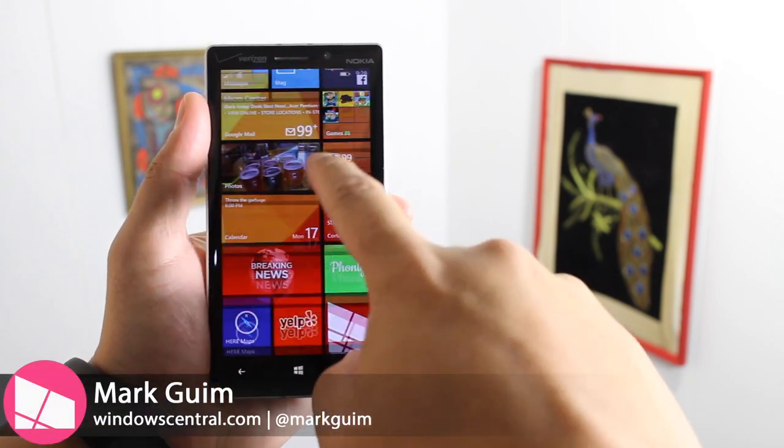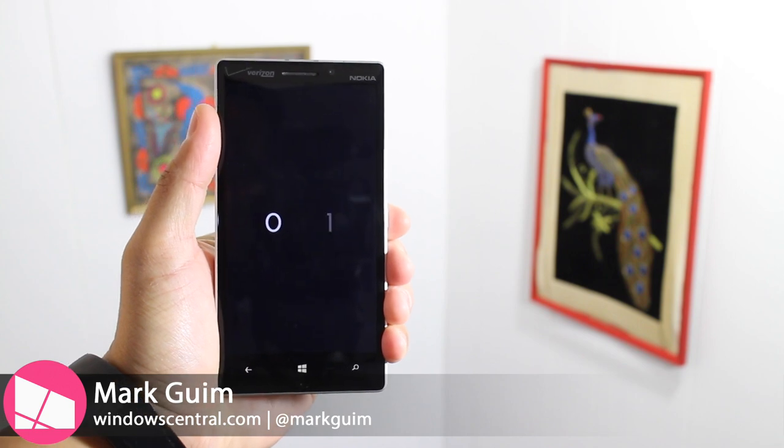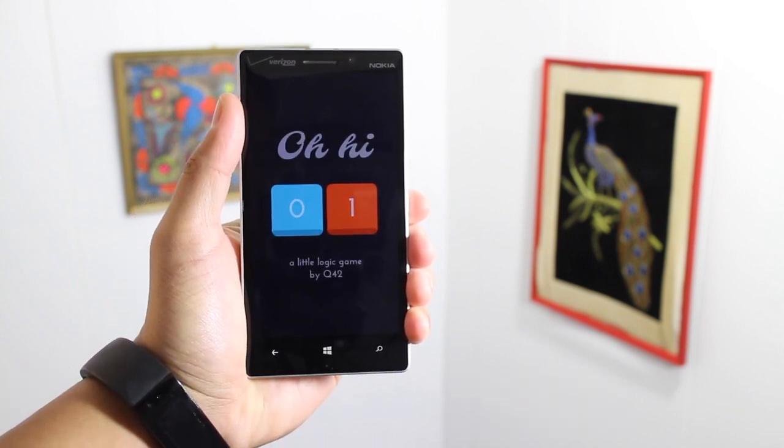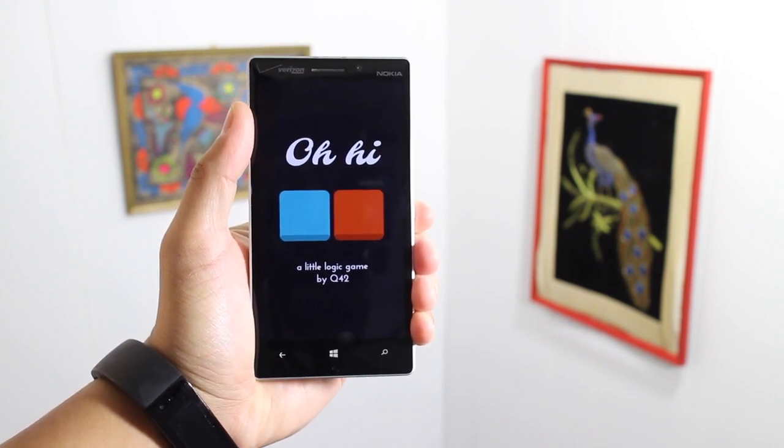Hey everyone, it's Mark for Windows Central. In this video, we are playing Oh Hi — it's actually spelled 0-H-H-1. It's a free puzzle game available for Windows and Windows Phone devices. Alright, let's check it out.